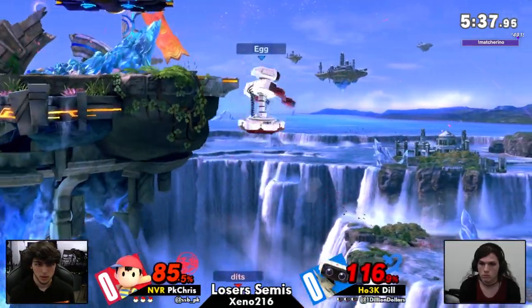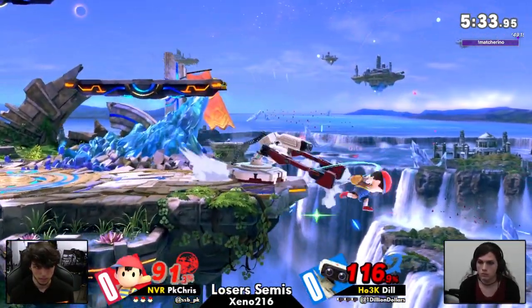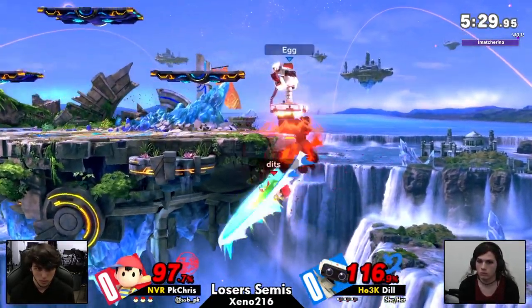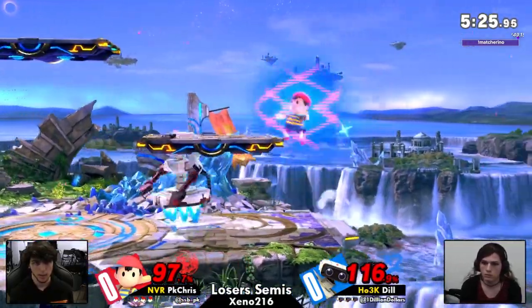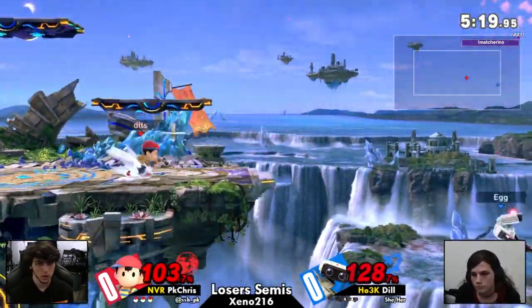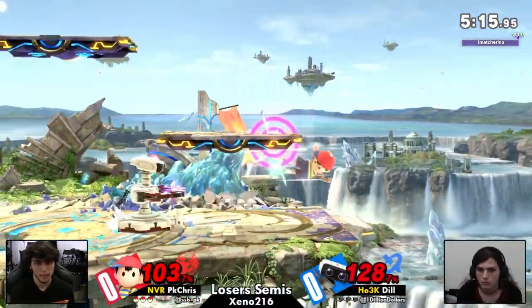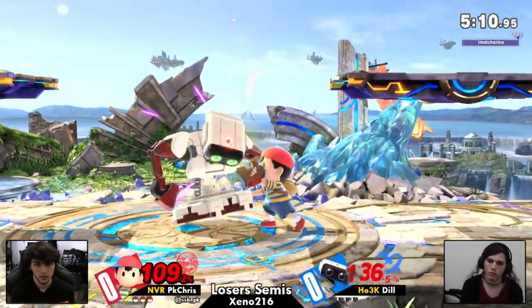Nice stall there on the PK Thunder. I want to mention that PK Chris is really, really good at stalling his PK Thunders — he has very good control over it. I always thought I was good at aiming PK Thunder, and I am. But stalling it to the extent that he can do it is just crazy. He goes so, so low with Thunder 1 before hitting himself, getting out of the way of things like Rob's Dare that are so potent.